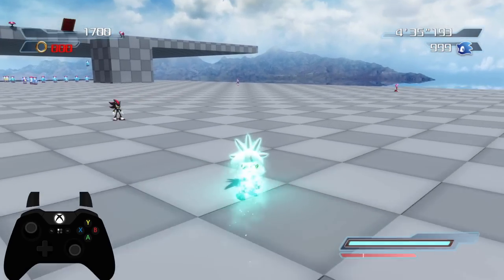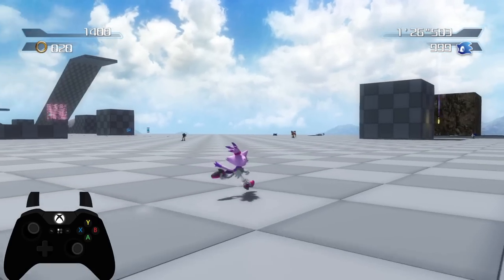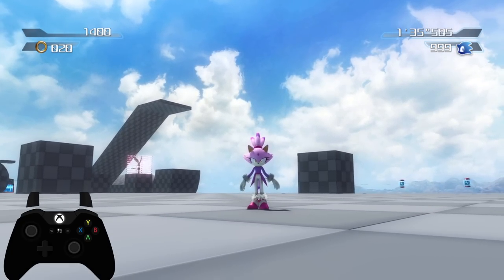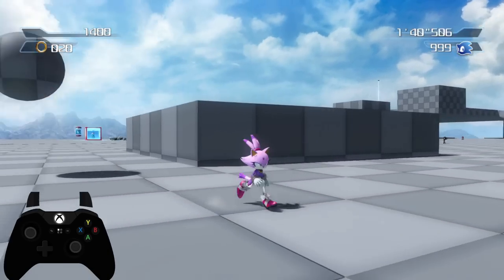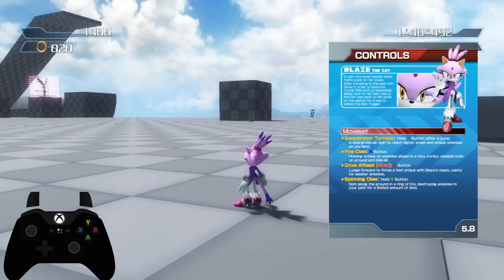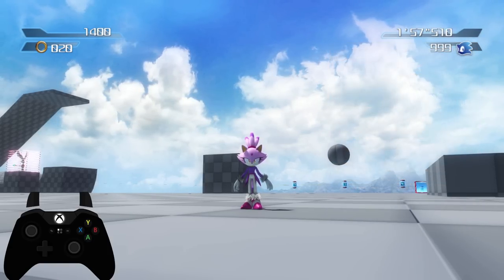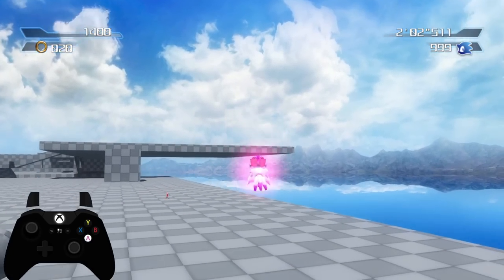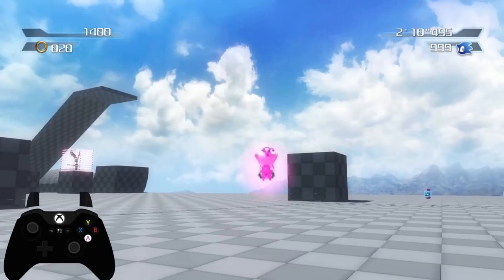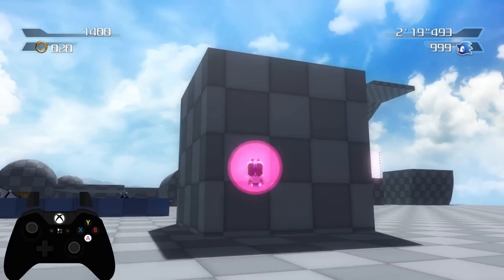That's everything for Silver, so next up we're going to talk about Blaze the Cat — a fan favorite character among Sonic fans, and I myself agree. While I prefer her incarnation in the boost games, she is still really awesome here in Project 06, and probably the character closest to her retail incarnation, because her retail incarnation was honestly super duper good. In the game manual she has her own page dedicated to her, and we'll just be going down the list in terms of abilities. She can jump, has a spin jump and the Badnik Bounce, which she also had in Retail 06. Her fire tornado move from Sonic Rush has been converted into her double jump — the Accelerator Tornado — which is really cool stuff. You get a double jump, a little bit of extra height, and keep your momentum.